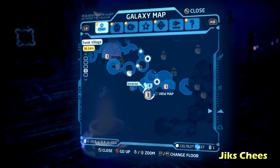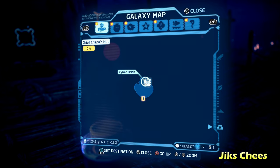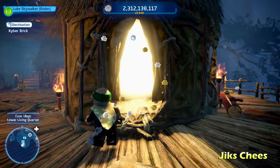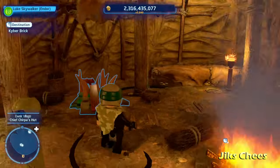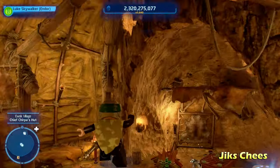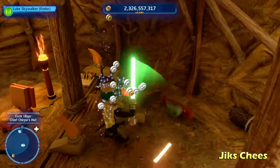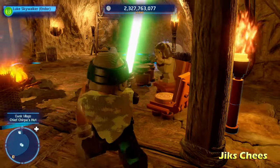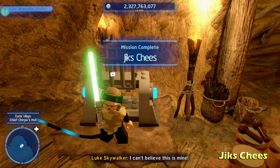Moving right along, we're going to do Jix's Cheese — there's no E at the end of Cheese, which is kind of odd. We're going to walk inside another indoor area they reuse. All you have to do is destroy a nearby LEGO object which has a switch underneath it, then stand on it. That's going to open up the Kyber Brick. Very simple — literally just standing on one switch for Jix's Cheese.